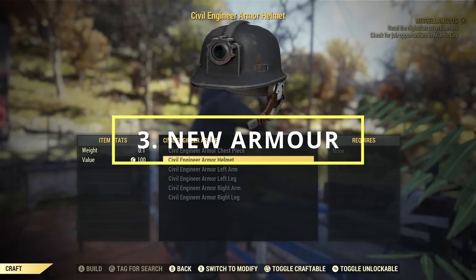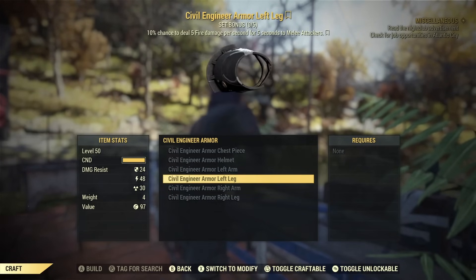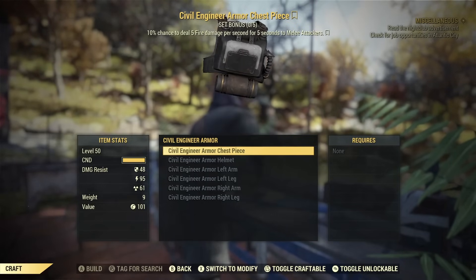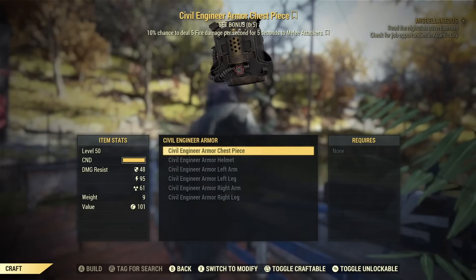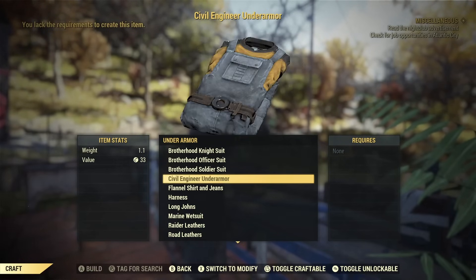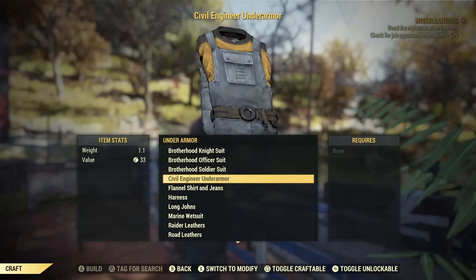Another interesting thing I found is the new armour set called the Civil Engineer armour. It appears you unlock all the plans from completing the new quest, however all the mods are locked behind Giuseppe where you need to trade them for stamps. Checking the stats, it isn't as good as other armours we already have — currently at 144 damage resistance, 287 energy resistance, and 217 radiation resistance. Comparing that to Secret Service at 250 damage, 220 energy, and 220 radiation, it's worse on everything bar energy resistance. It does come with a unique set bonus giving a chance to deal 5 fire damage to melee attackers. There's also a new under armour to match it, but it shares the same caps value as the Brotherhood of Steel under armours, so I'm presuming Secret Service will still be the best.